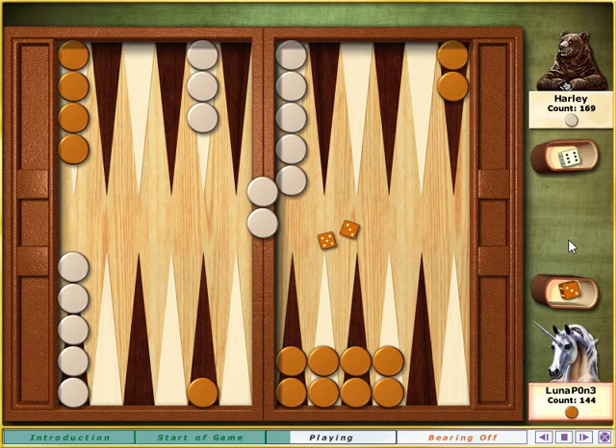That roll really helped you tighten the screws. You sent another blot to the bar while making a fourth point on your home table. Ideally, you want to make points with three stones instead of two — they're more flexible and stable. But when you can back your opponent into a tight corner, it's worth spreading your made points a bit thin.